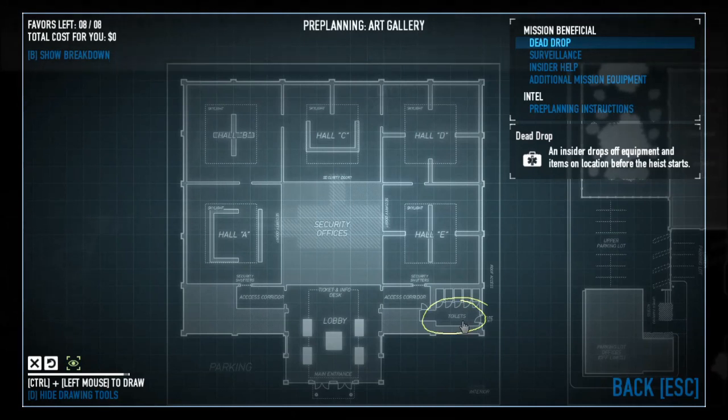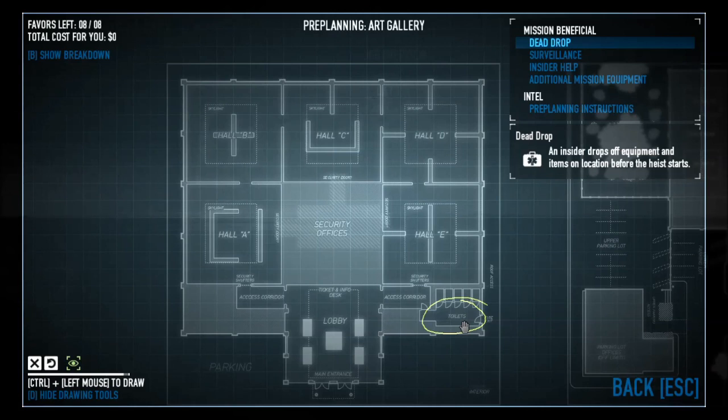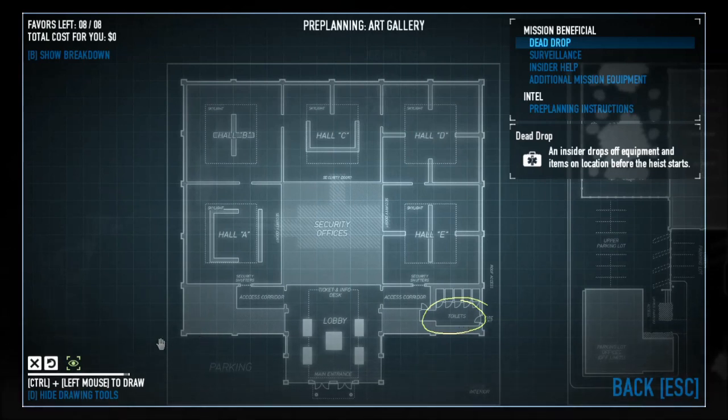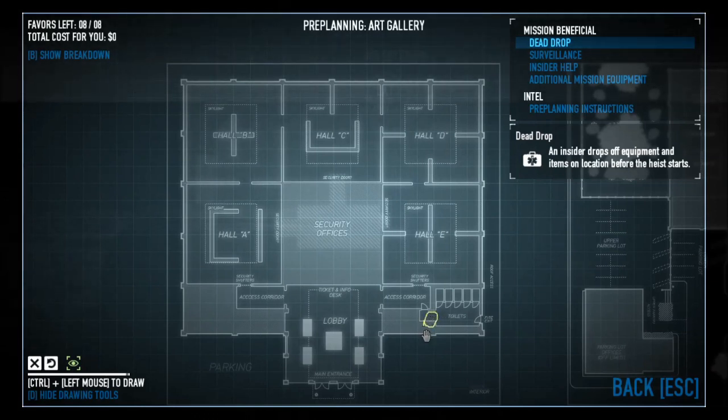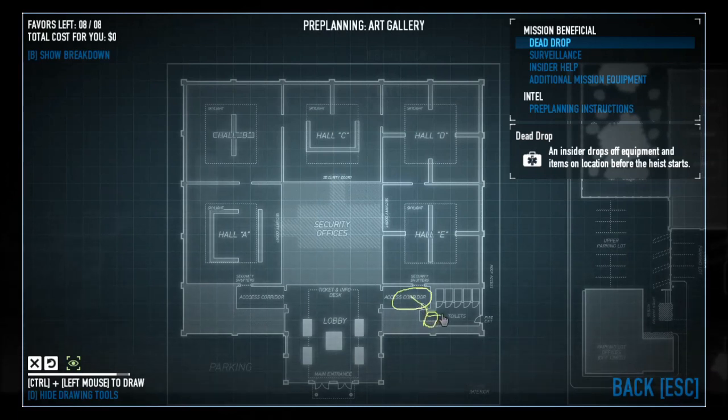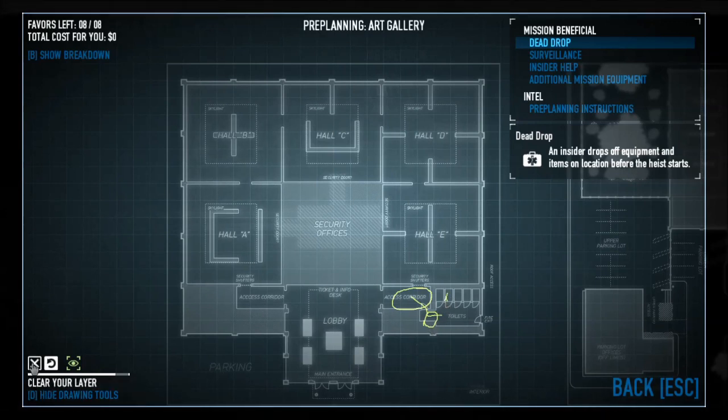What I usually like to do pretty much every time is go in through the bathroom, because you can get body bags in there. If you want to spawn a key card to take out the security office, that also spawns in the bathroom. There's also a hand dryer that spawns — you can walk up to it, it turns on, and if a guard is anywhere nearby they'll walk in to investigate. You can be hiding in one of the toilets and just take them out.